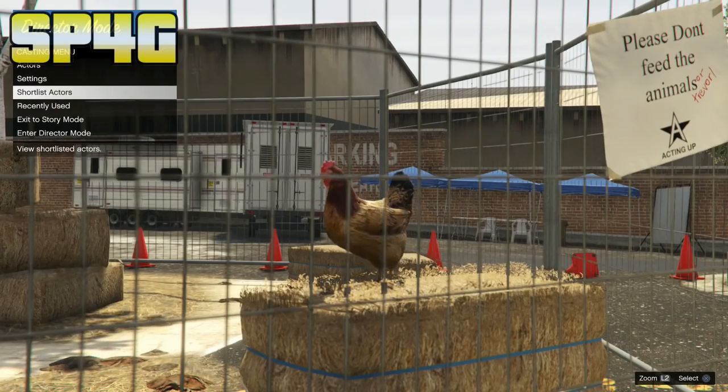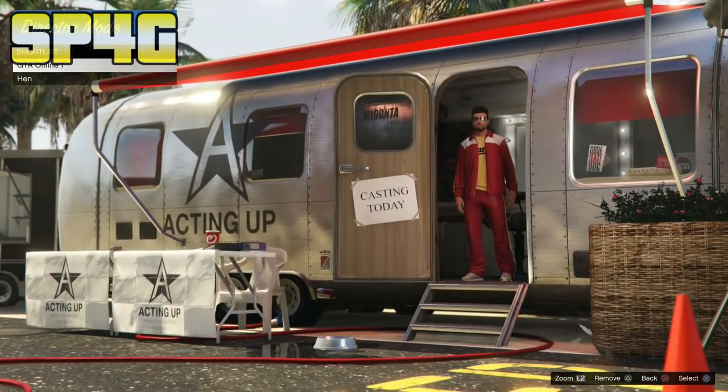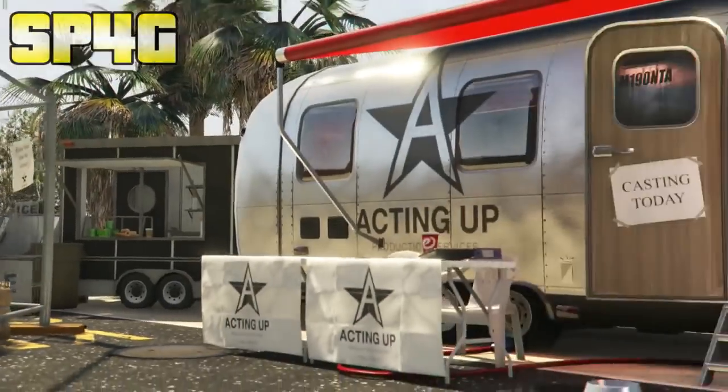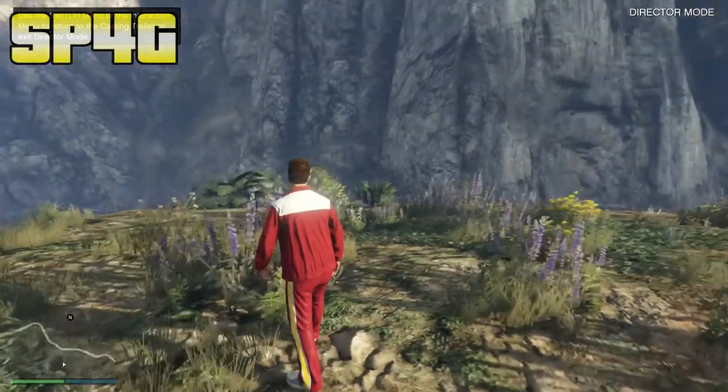Once you're in Shortlist Actors, press down on the D-pad and X at the same time on PS4, or down on the D-pad and A on Xbox. You're trying to get your online character to walk out and go into Director Mode. This step might take one or two tries but it's easy. If you go down to the bird instead, just come back to your online character and try again. If you see your online character walk out and spawn into Director Mode, you've hit this part of the glitch correctly.